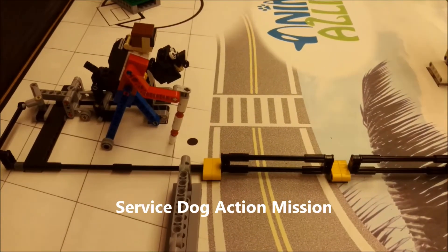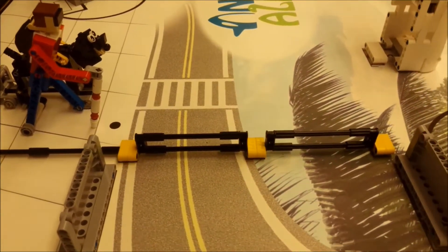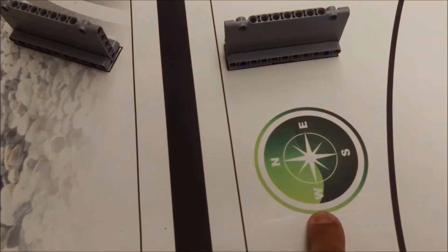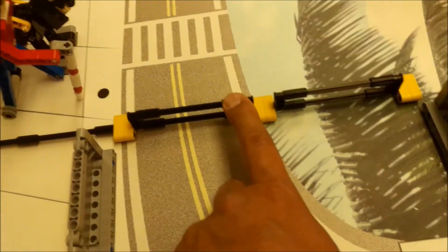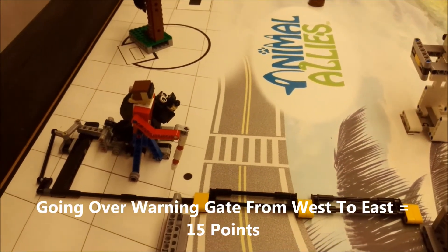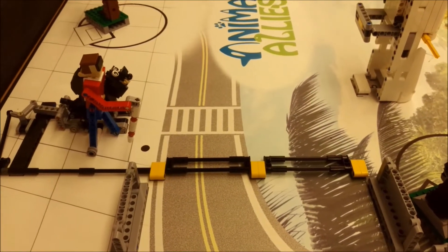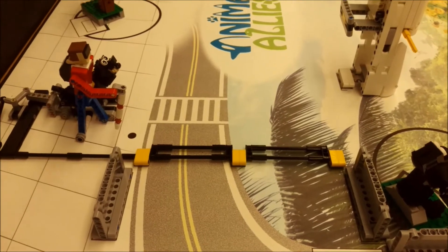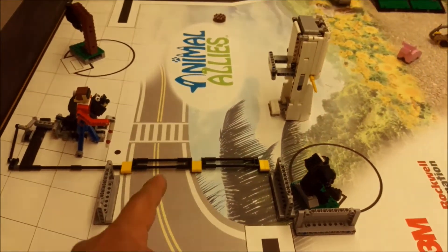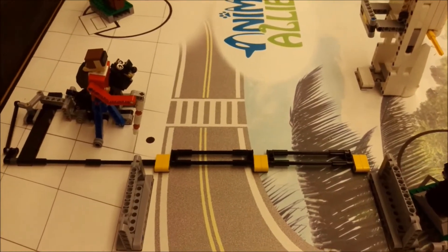Our next mission is the service dog mission. The blind person and the dog look like they're ready to cross the street, and there's a warning fence here. Your robot is going to travel from west to east along this road and push the warning fence down, which makes the dog sit up. If your robot can do that, that is 15 points. Your robot cannot travel from east to west to get the points. The service dog action — hitting the fence down — is 15 points.